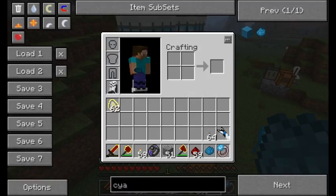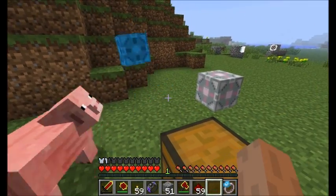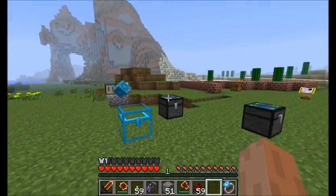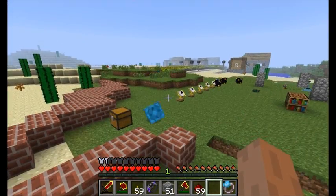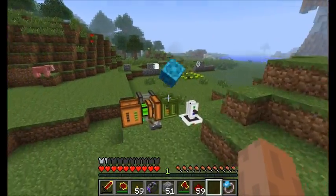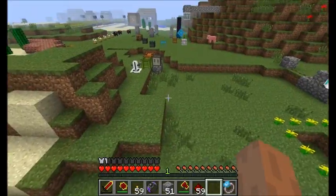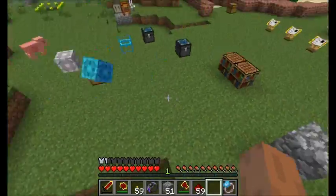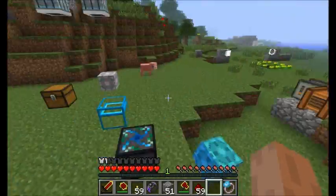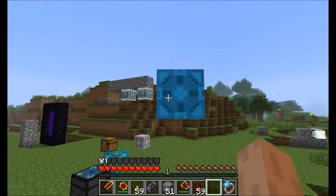Do note that if you get some cyan dye and right-click on your storage cube, it becomes a bouncy cube. Lots of fun — a little tricky to catch, even.